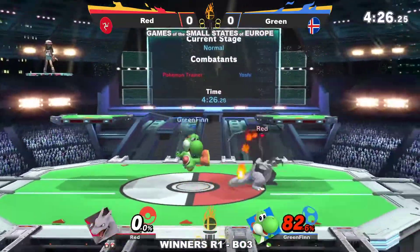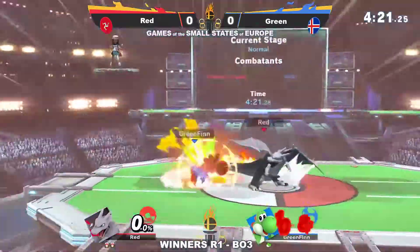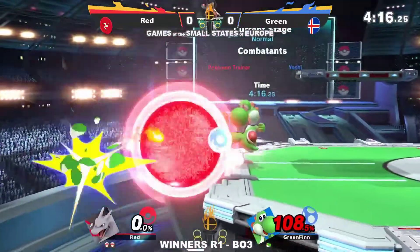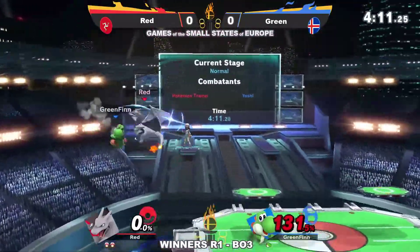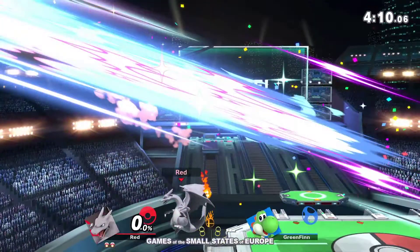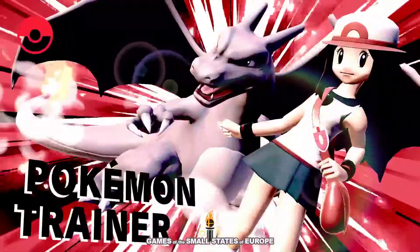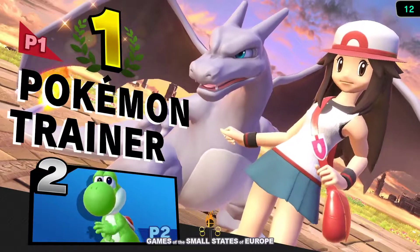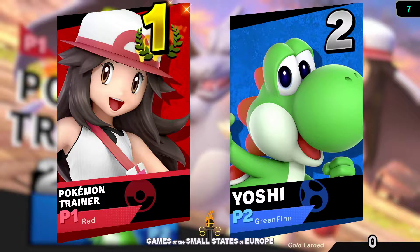Green is on the board — you saw Green there punishing an errant up smash from Ivysaur. You can't be letting your opponent smell blood in the water by thinking they're going to get away with such hard reach going unpunished. That was some pretty nice ledge pressure but unfortunately it was done there. And the f-smash going to take it — knew exactly where Green was going to be with that falling down — knew they were going to go to ledge, try to drift in, and was waiting there with a fair. Game one.